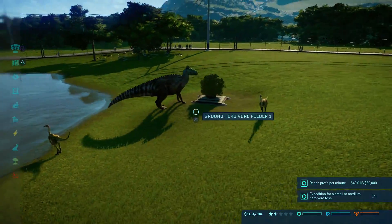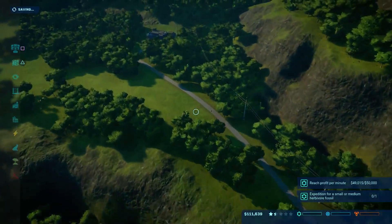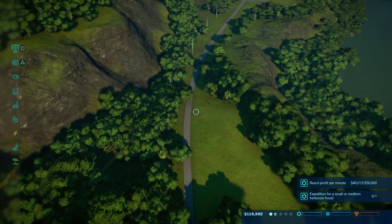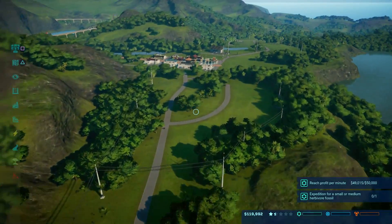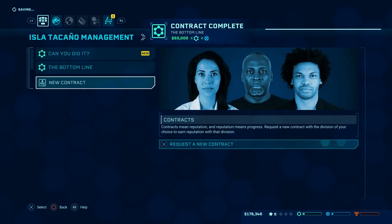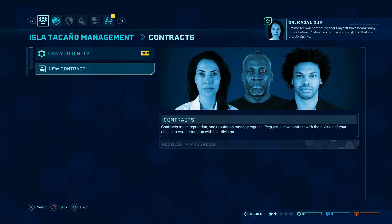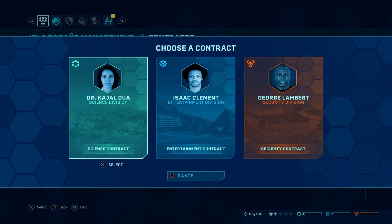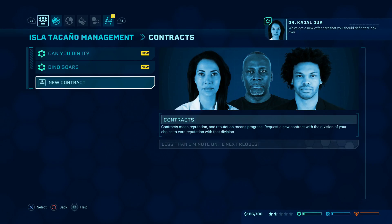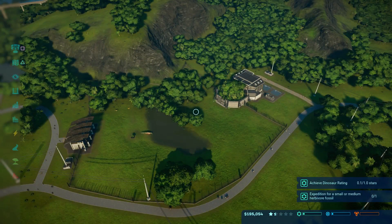Alright, we got this guy. We need to put in a ranger station in a minute. How much power are we running? 19 right now, which isn't so bad. We almost made our goal for profit per minute — there we go, just unlocked it.